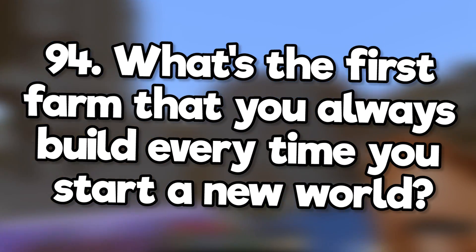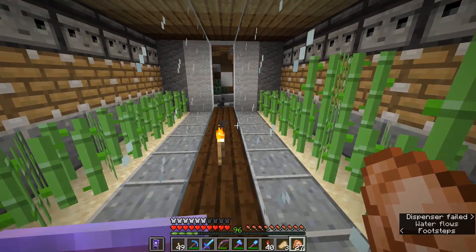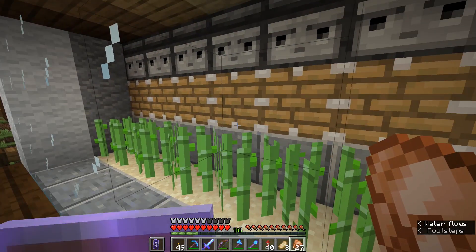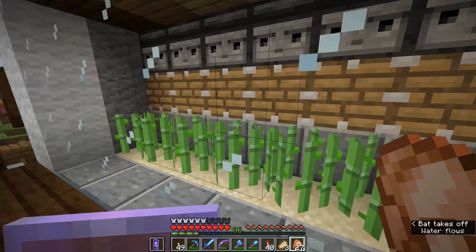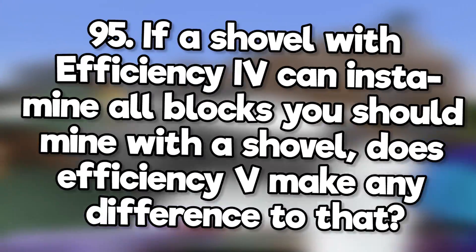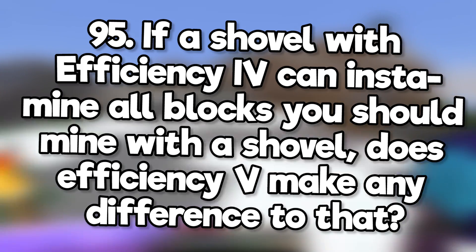What's the first farm you always build every time you start a new world? Aside from animal and crop farms, it's probably a sugarcane farm, because you need large quantities of paper to make an enchanting setup and enchant books. Lots of sugarcane is super useful in early game, and later you need paper for fireworks.